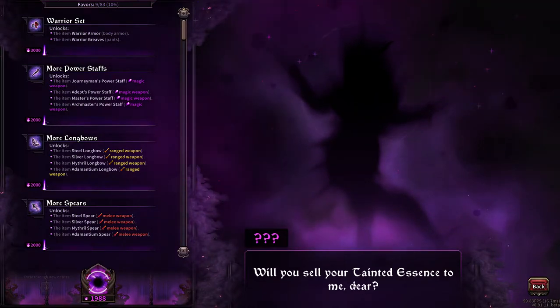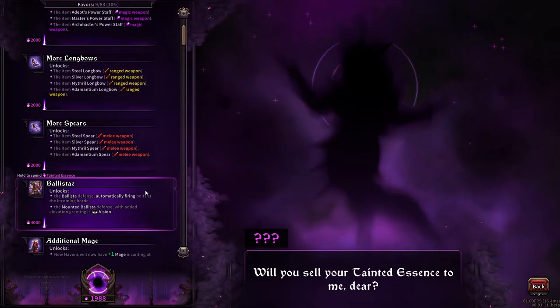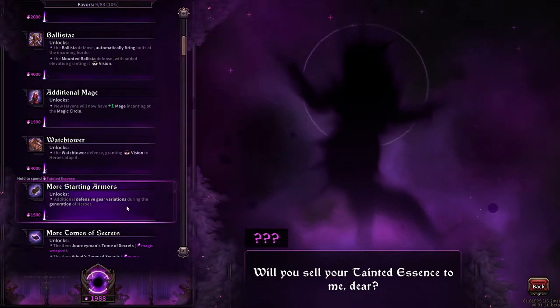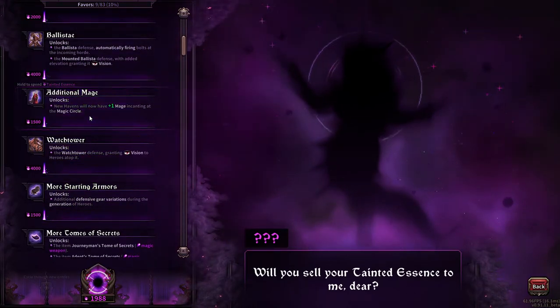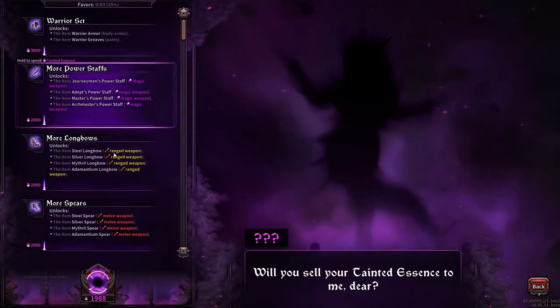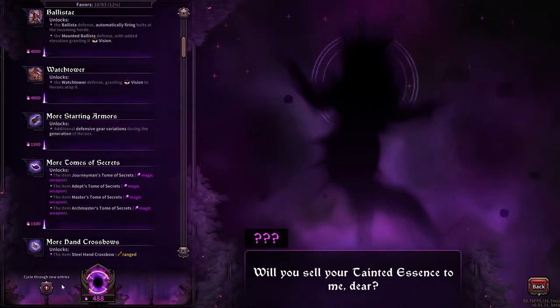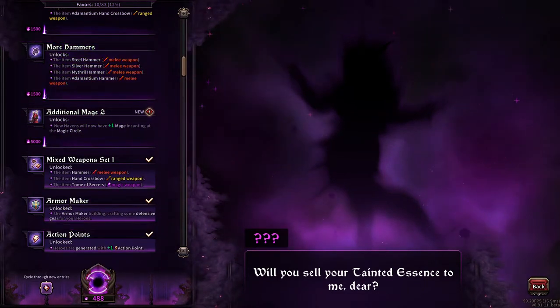Will you sell your tainted essences to me? Well, I want to ask the question now. Okay, so we could get more spears, more of these — ballistae could be something good to unlock. Watchtower is allegedly something very good to unlock. More starting armors — anything to buff character generation is good. I feel like getting the additional mage is just homework we have to do at some point. Then we have some new entries — additional mage two. We won't be doing that for a while. Okay, so no face time with you yet.